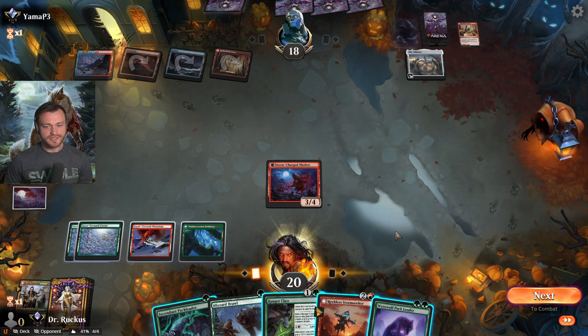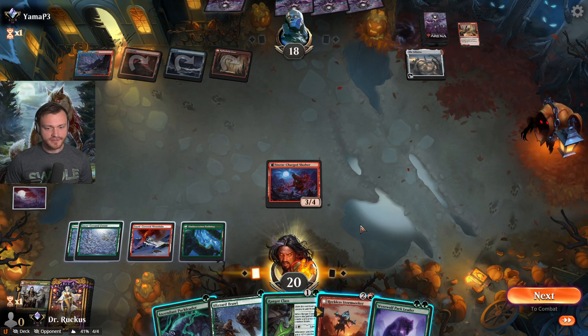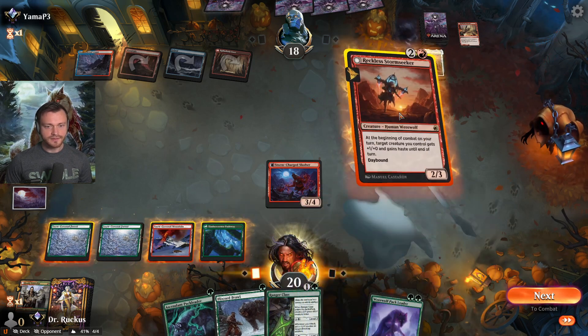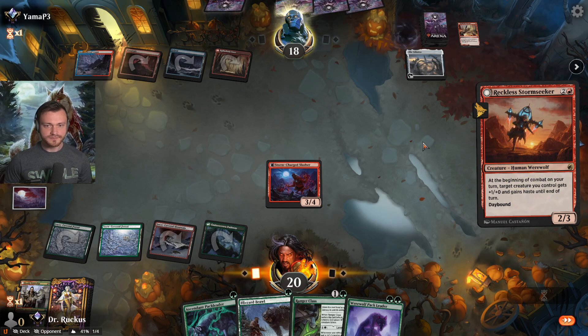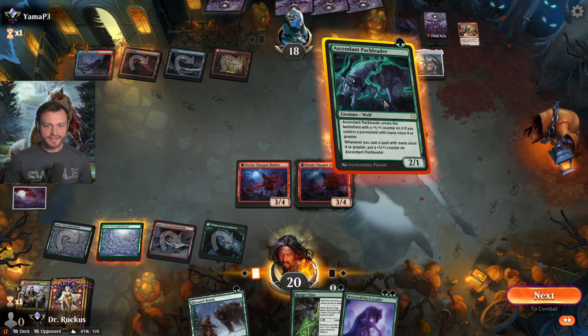We could draw cards or just get in a ton of damage — probably just want to get in a ton of damage. We'll go Storm Seeker first, play around the second copy of Jwari, then they can Jwari this if they want to.